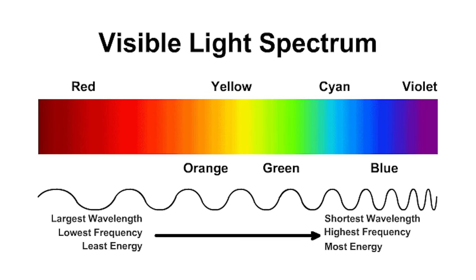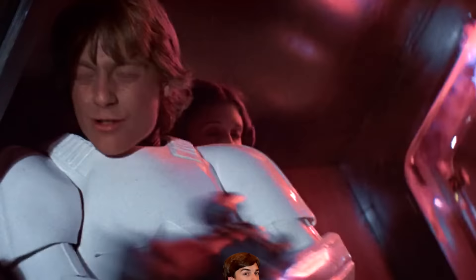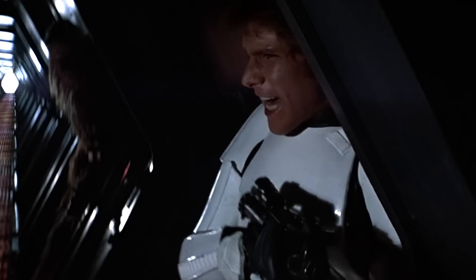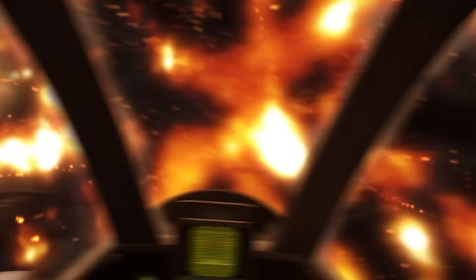Red light wavelengths are almost twice as long as purple light wavelengths. And while this is just a theory, in Star Wars the blaster color on the spectrum might relate to how powerful the bolts are. I do have data behind some purple blasters to actually back this up with how effective they are — we're going to talk about that deeper in the video.